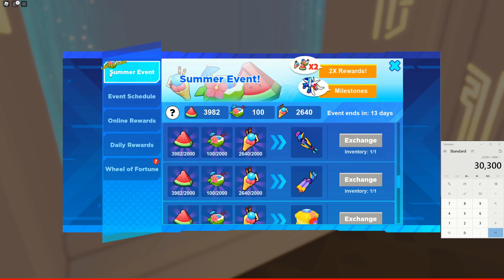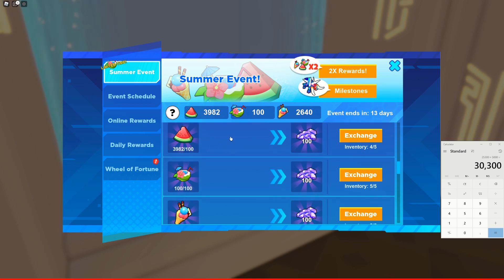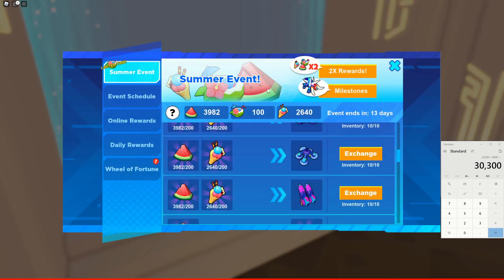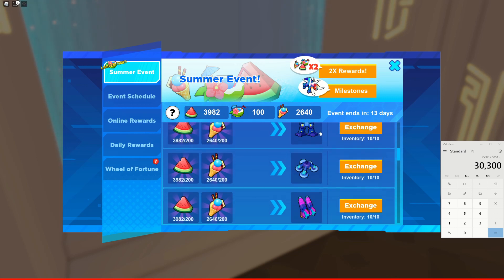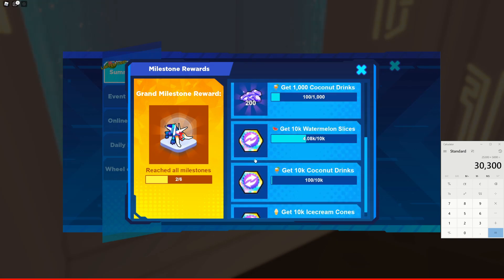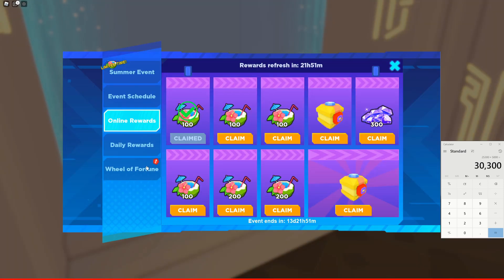The top three things I would get are the mythical box and the two arms, because these are very limited — once the event is gone, you may never get these arms again. For gems, you can get 1,000 from the watermelon and ice cream exchanges — spend your coconut drinks wisely. These legendary parts are also great if you haven't unlocked them yet. If you have enough coconut drinks left, you can get an extra 500 gems. For watermelon and ice cream cone exchanges, you don't need coconut drinks at all — you earn those by battling or doing the crypt, which is amazing.